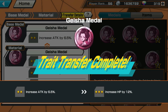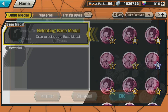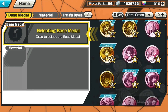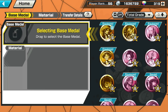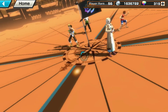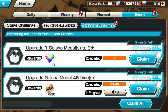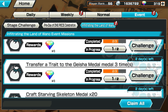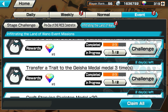We did it! There you go — 9-star medal. Confirm, and now you have your 9-star medal. You'll find your 9-star medal in Total Grade. That's the one we just made. If you go to Home and check the mission event in Infiltrating Wano, you can claim your gem because you upgraded one Gauge medal to 9-star. And transfer trade to the Gauge three times — you can keep going to get two more gems.